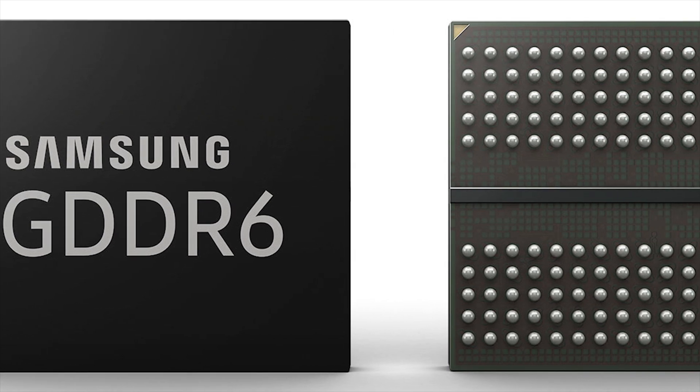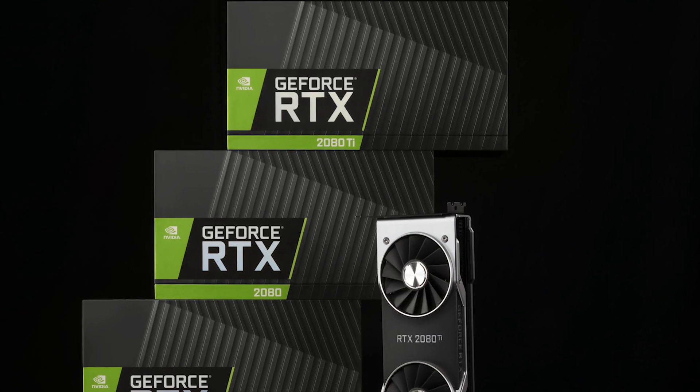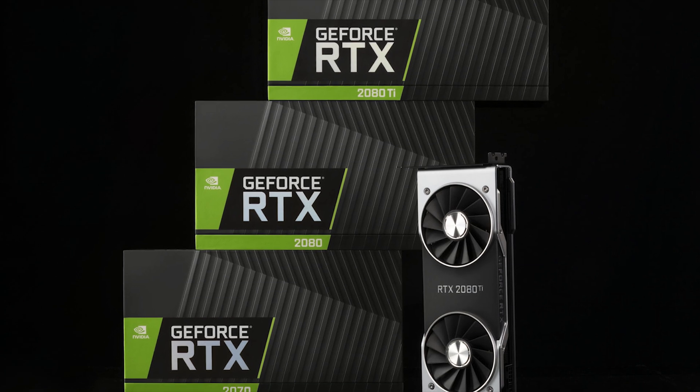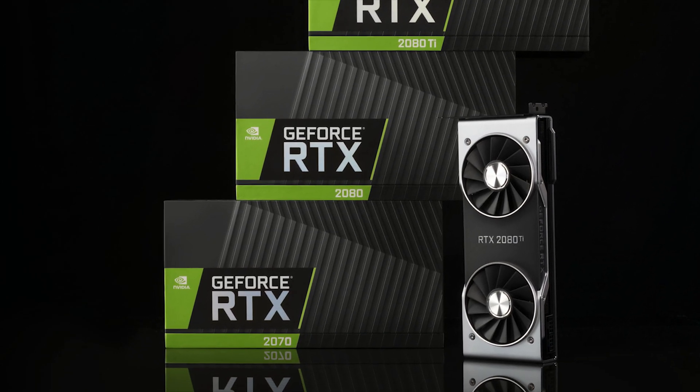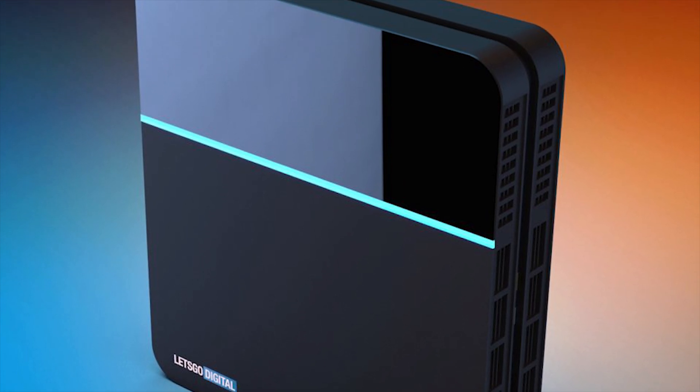In 2017, GDDR6 memory was standardized, and then later in 2018 the production began. At the end of 2018, we saw it implemented in Nvidia's high-end Turing series. In 2019, there are several GPUs and maybe even consoles that are going to be coming out which will make the standard much more popular.